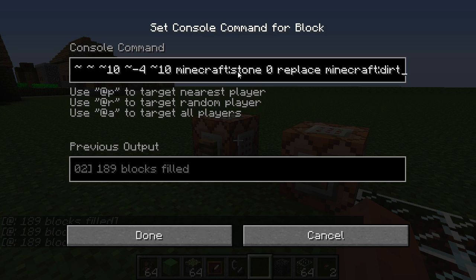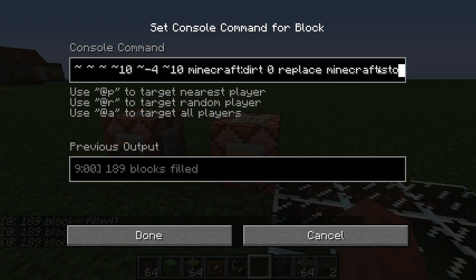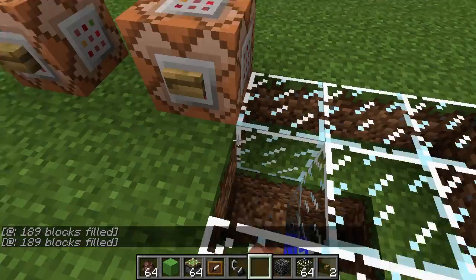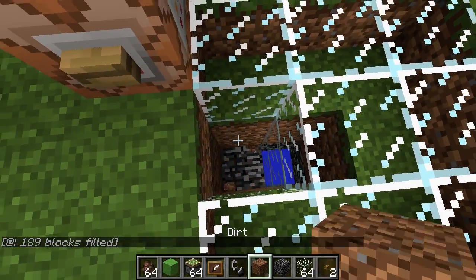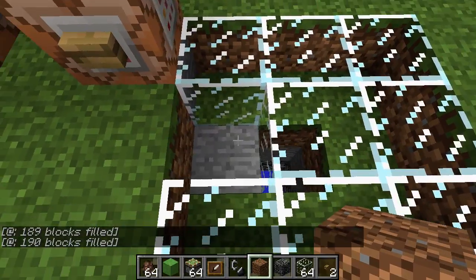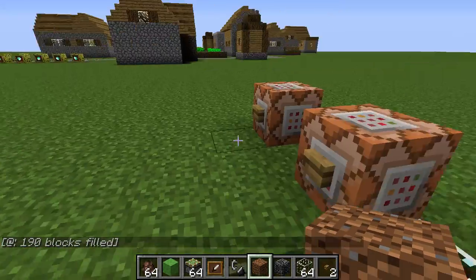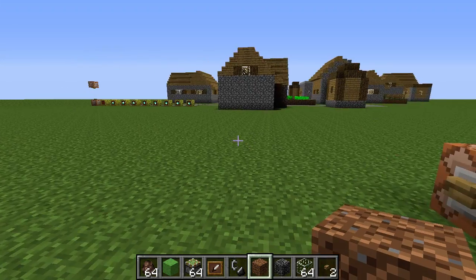It places stone by replacing only dirt. And then this other command undoes that. So that's really useful. See, now that block was dirt so it got replaced, but when it was grass it didn't. And the glass in the middle didn't get replaced either. This is really becoming very WorldEdit-like.